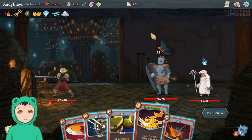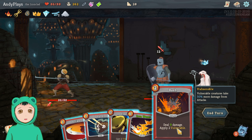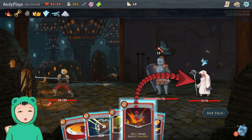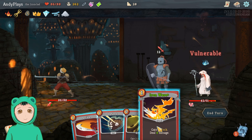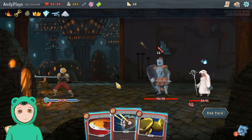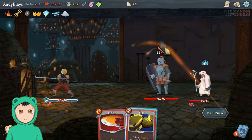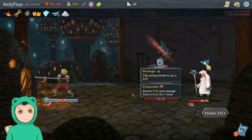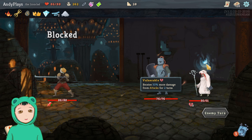Alright, a Centurion and a Mystic. So what can we do? I think I should get rid of the Mystic first. So we'll do Bash into an Iron Wave, and a Defend, so we won't take any damage.